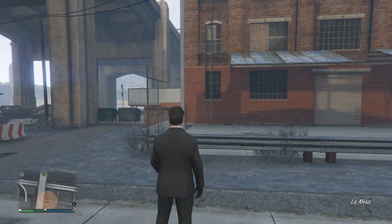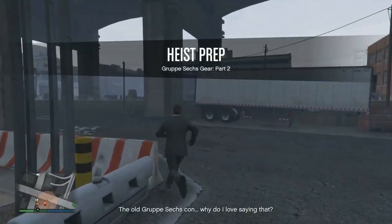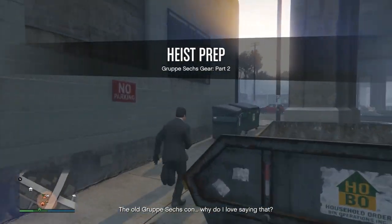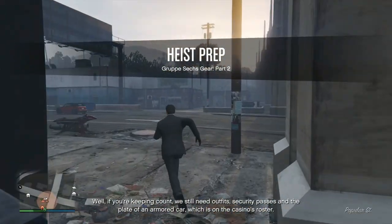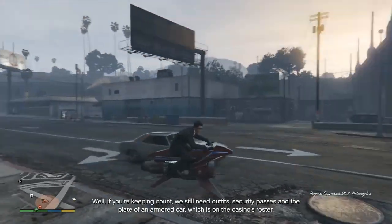Let's see what we need to do. The old Gruppe Sechs con. If you're keeping count, we still need outfits, security passes, and the plate of an armored car which is on the casino's roster.